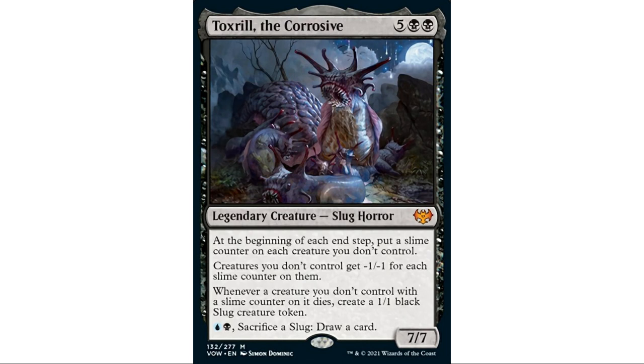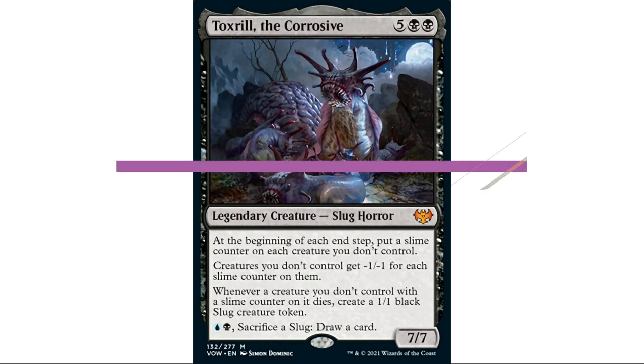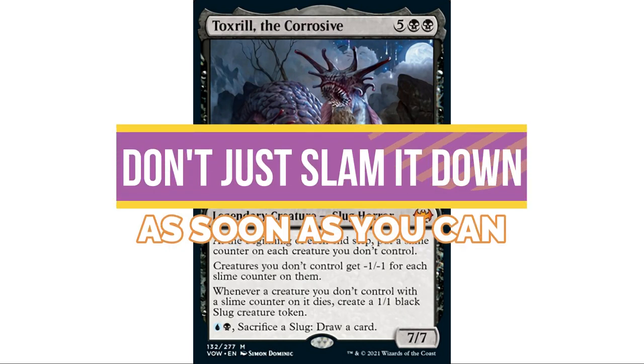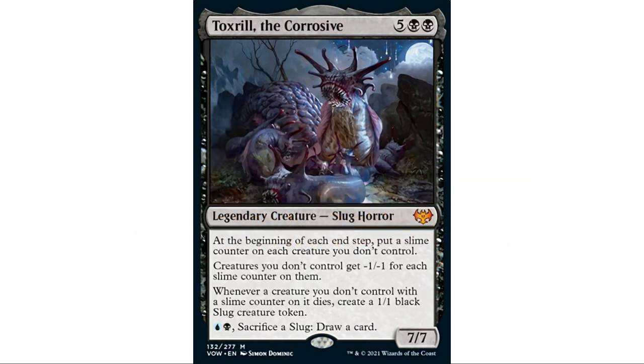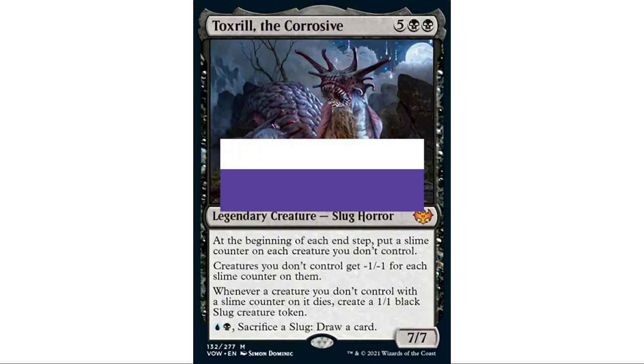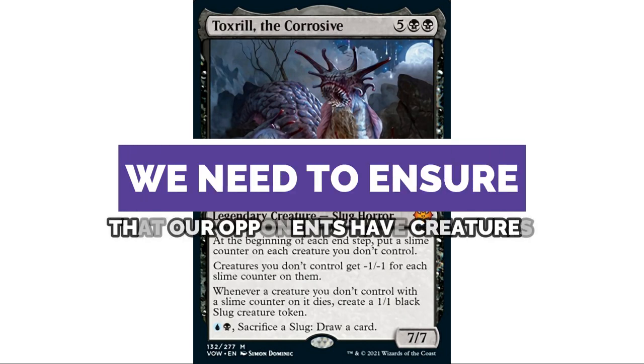If I'm playing this deck, I'm going to time it appropriately. I'm not just going to throw Toxril out as soon as I can — I'm going to wait until my opponents have a lot of creatures out, preferably one-one creatures, because as soon as we play our commander we're immediately going to kill all those one-ones on our end step. It's always a bad strategy to rely on opponents, so we're going to be giving our opponents creatures to ensure this triggers as much as possible.